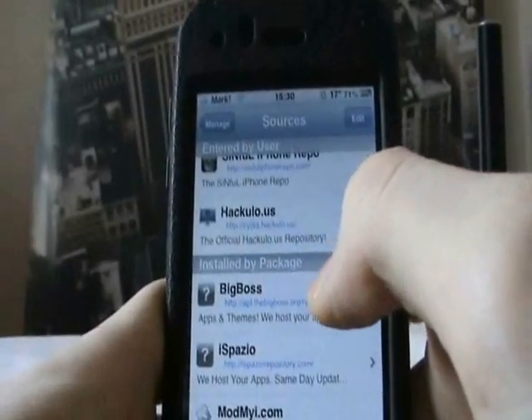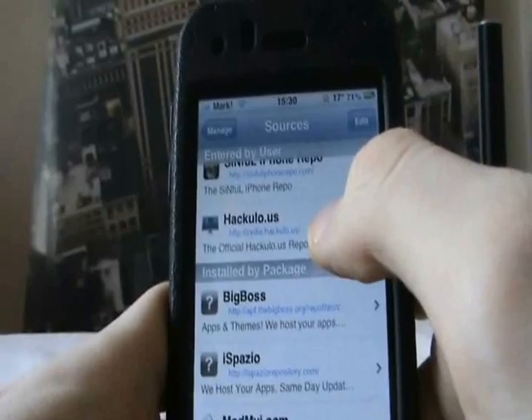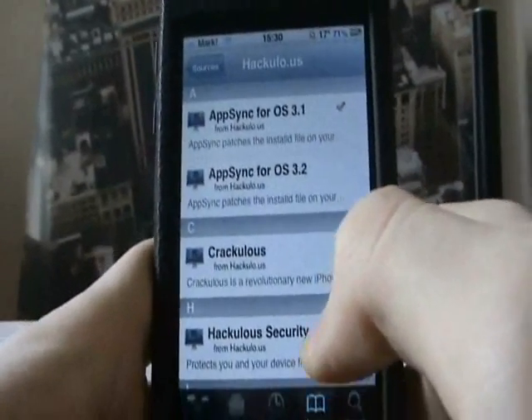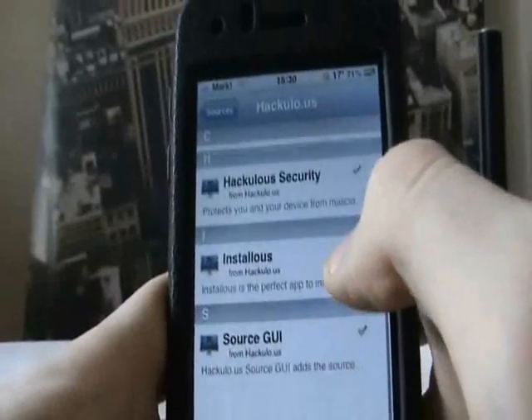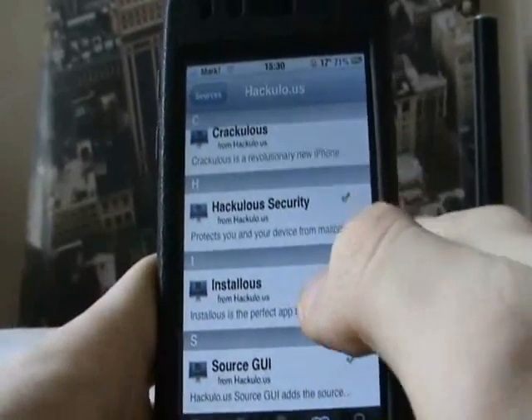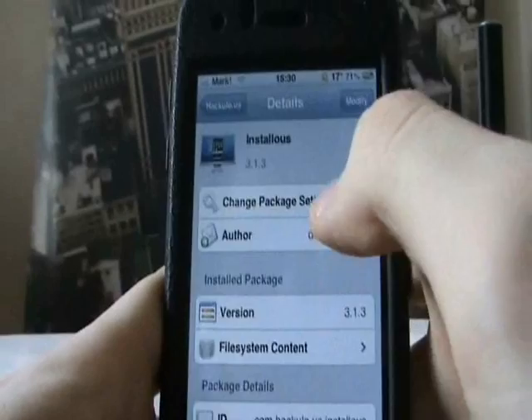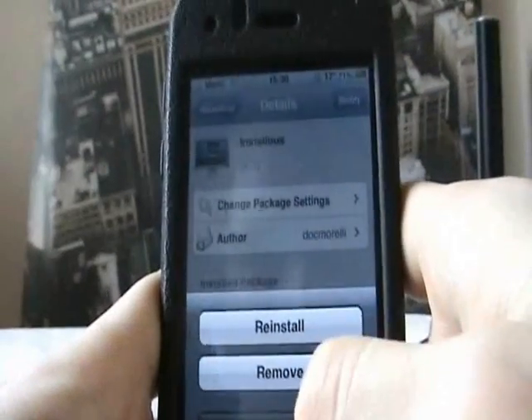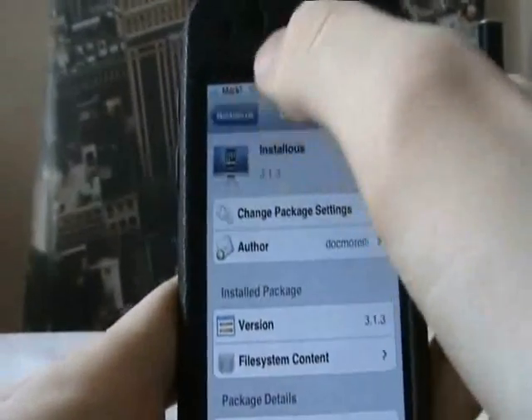Once the source is refreshed and updated, go to Sources again and press Haculous. A list will come up — scroll down to find 'Install Us' and click on that. At the top it should say Install — mine says Modify because it's already installed — but it should say Install. Install that.